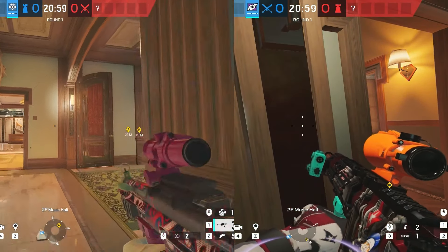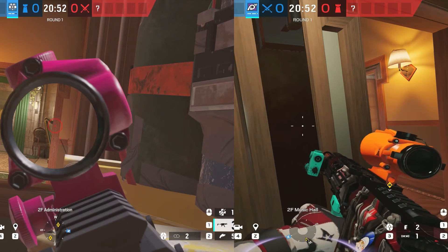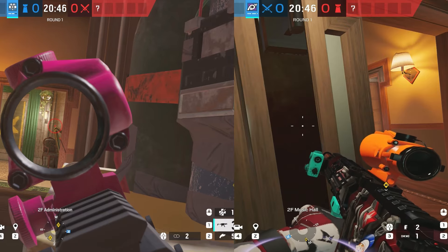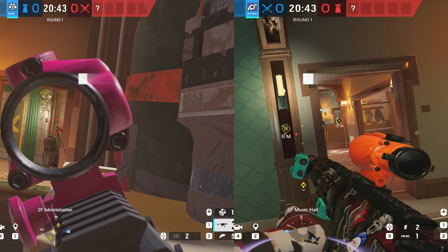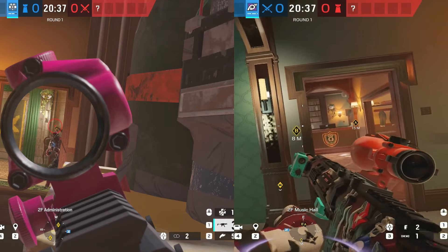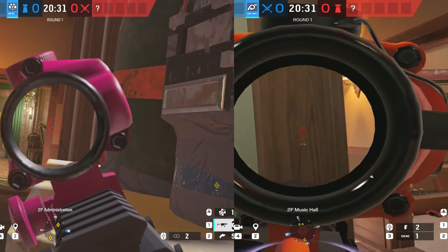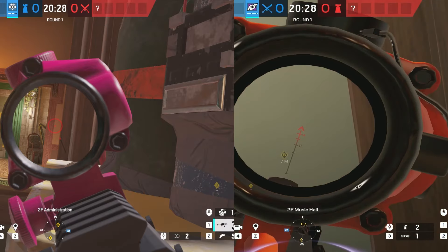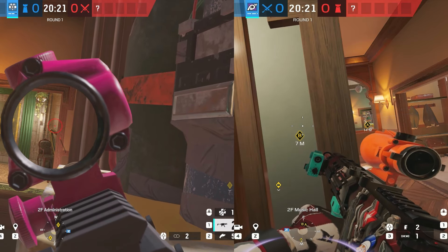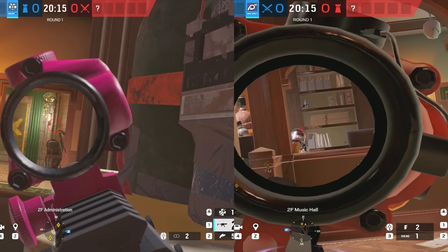Let's say you know somebody's on the B-bomb and you need to take the gunfight without overexposing yourself. Usually Doc would have his crosshairs a little wide, anticipating that you're going to swing wide — this creates a more 50-50 gunfight. But if you're clearing, say, the A-bomb door, you can get a quick peek off by just holding tight, and it's very difficult for the guy to flick from over here to the door frame. You can pair that with crouching and movement as well.